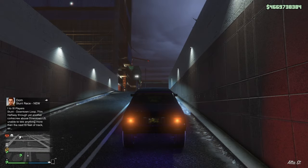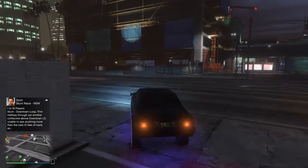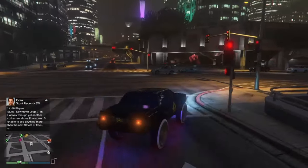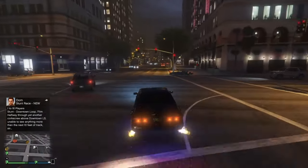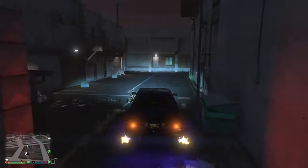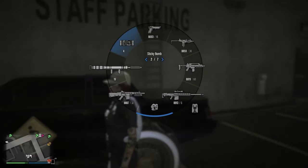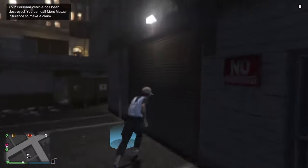Just like before, we're gonna go ahead and drive this vehicle on over to our clubhouse. We will be requiring the clubhouse with the mod shop inside once again to do this duplication process, and we're gonna need to destroy the vehicle once again. So go ahead and destroy the vehicle by any means necessary and run on into your mod shop.